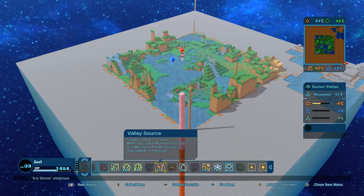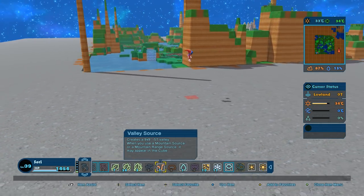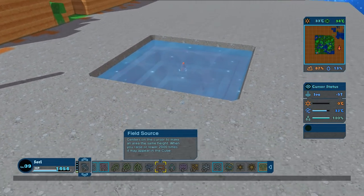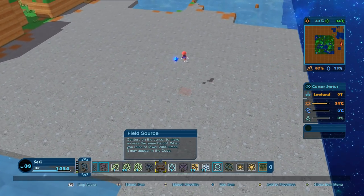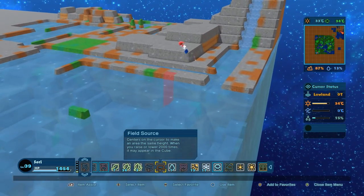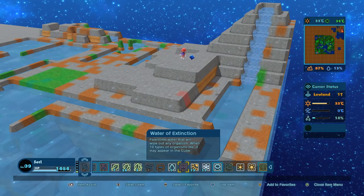That might help us out with getting some cold water fish. Creates a valley — when you use a mountain source or a mountain range, it appears on the cube. Let's make a valley over here and try to make a cold ocean abyss to see if some creatures can evolve in that. It's not exactly what I was expecting but we'll take it. Centers on the cursor to make an area the same height — that's the field source; I don't know how to use those yet.